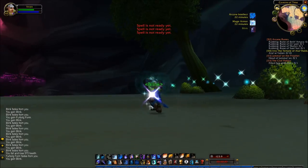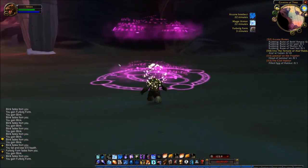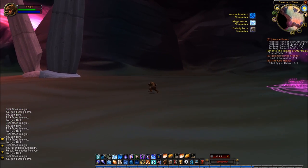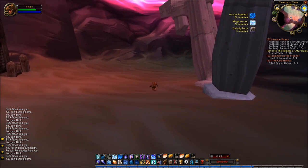Here we are, another one of these runes on the ground. Again it doesn't do anything, looks cool — I think it's identical to the first rune, so I don't know if there's any significance or relationship between the two. As we're coming around the corner here, you can see there's even more of these flowing auras — this one is a sort of pinkish color.